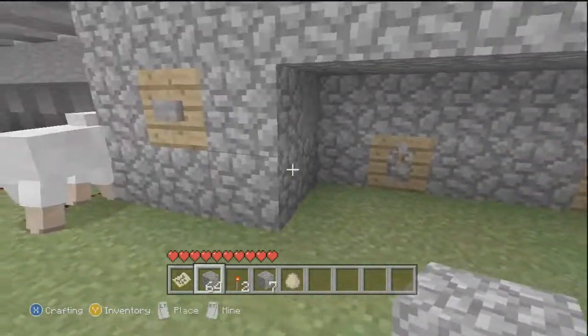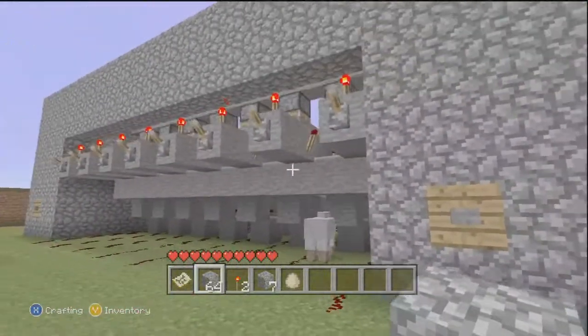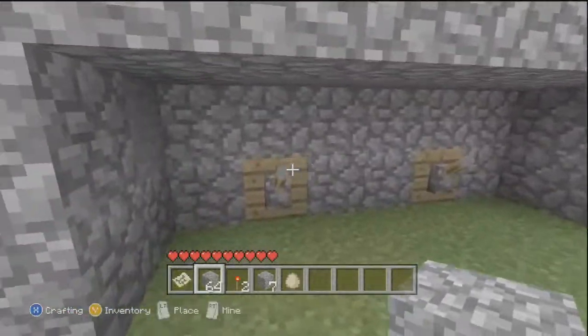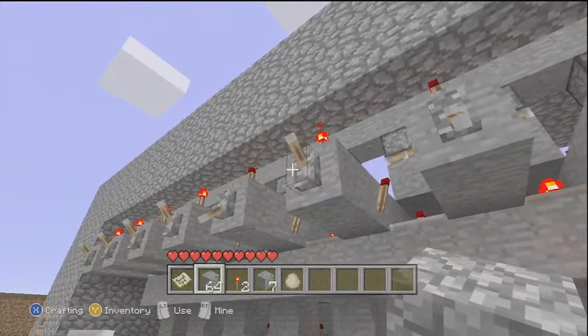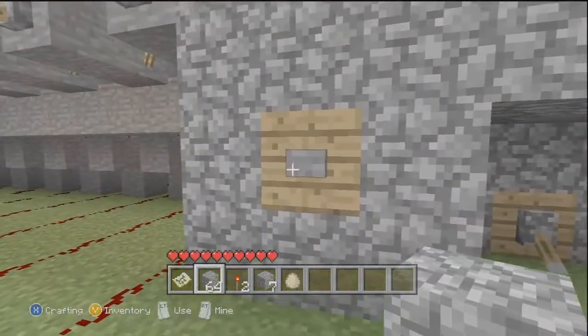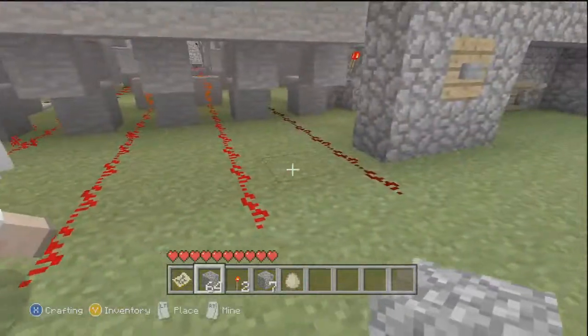So he's got three channels here, a save button and a reset button. Basically what these do is — all these are off, so if you want to go to channel 1 and you want to put on these three, and then save it, that should work. Yeah, see — all three are on.